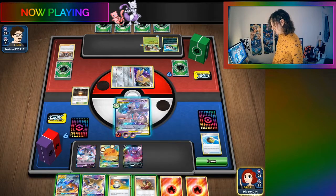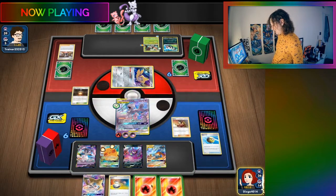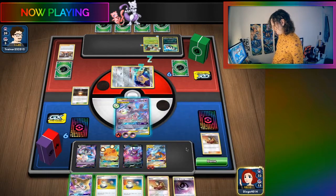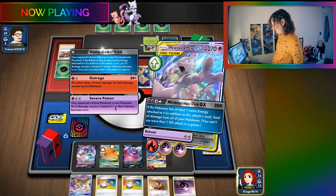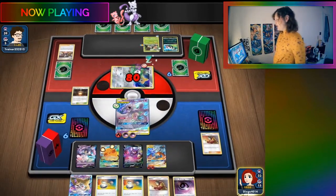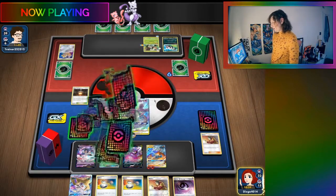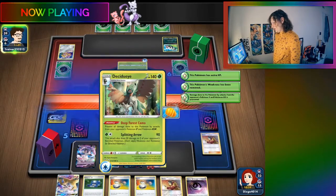Busted! Then we can attach here and do Severe Poison. Severe Poison is how we're going to get over to Situai. We also have Nasty Goo Mix GX, which is really good too.